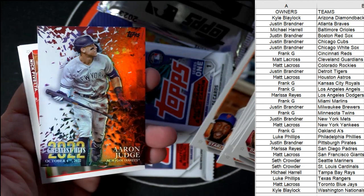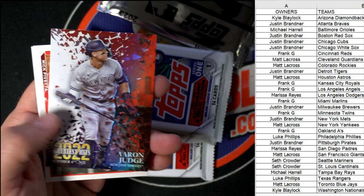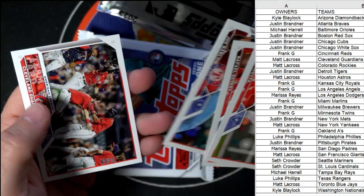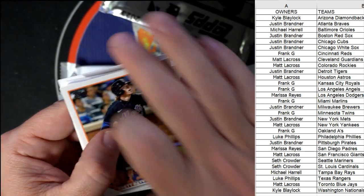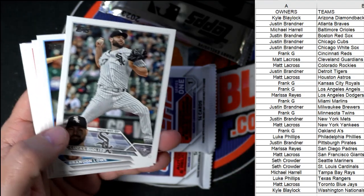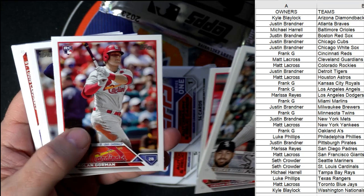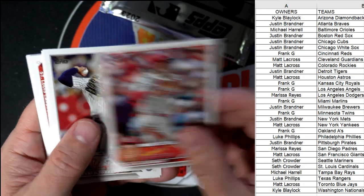Oh there you go — Aaron Judge, New York Yankees! Going out to Matt LaCrosse, coming out to you! Come on, pull something nasty out of here. Brett Baty — great pull! Justin B, coming out to you, nice pull brother. Nolan Gorman — he's another one on our top 12 to get. St. Louis Cardinals, Seth coming your way!